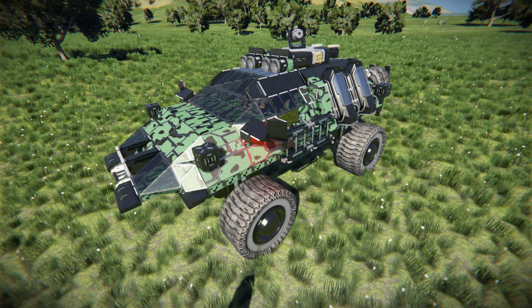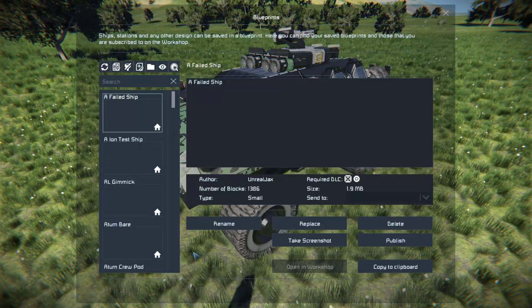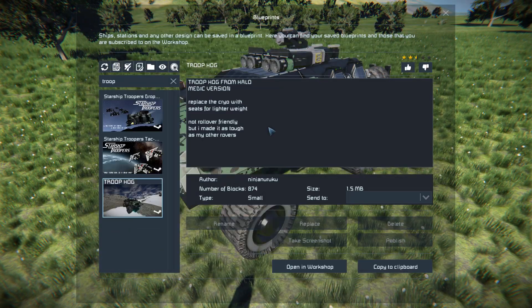This is based on the land vehicle from Halo, except it's got a bunch of cryopods on the side and a gatling gun on top so you can do some lovely rescue missions when your friends inevitably go off a cliff because they forgot to load hydrogen into their ship. Pressing F10 and finding the Troop Hog in the spawn menu — it's 874 small blocks, using none of the DLC pack items and no mods. It's not very rollover friendly, but it is very tough because it's made out of heavy armor blocks.